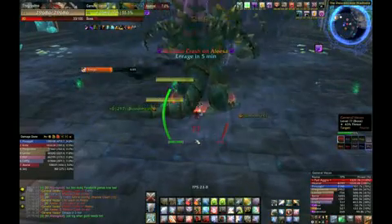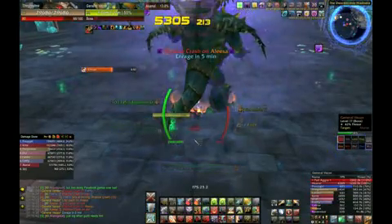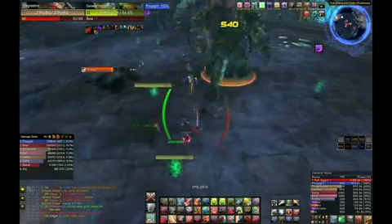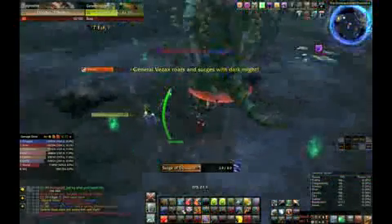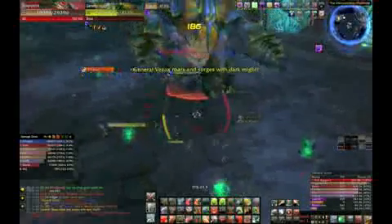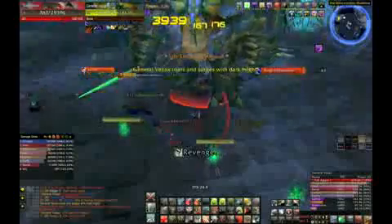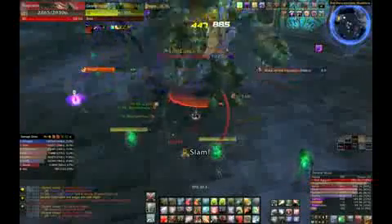So this is a recording of me in a 10-man Ulduar alt run, basically. What happened was our tank died, and then it went to our shaman who was doing crazy threat, and then it went to me, so I popped my macro. Normally in a situation like this I'd be using Demo Shout and Thunderclap and whatnot, but because I knew it was a wipe anyway, I didn't really bother with that — but I still hit shield block and stuff like that just to stay up and alive as long as possible.